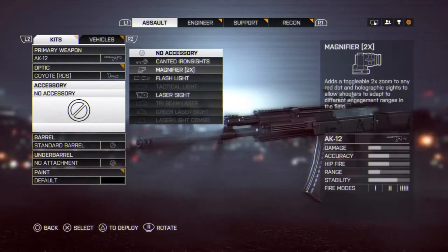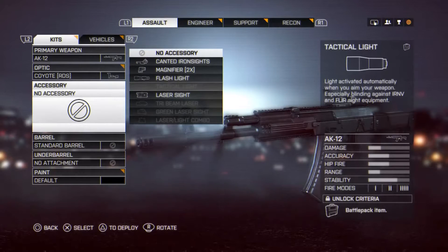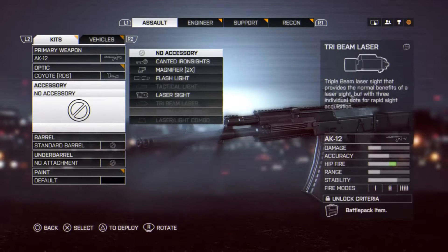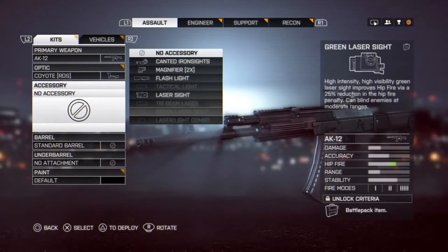But why would you pick that? It will slow your weapon up, so we don't want that to happen. The flashlight — tactical light — doesn't even make sense to pick. You have the laser sight and the green laser sight. I want the green laser sight but I haven't unlocked it yet.